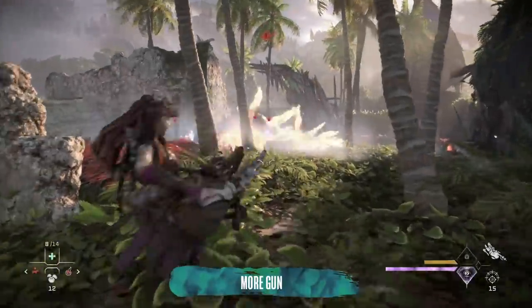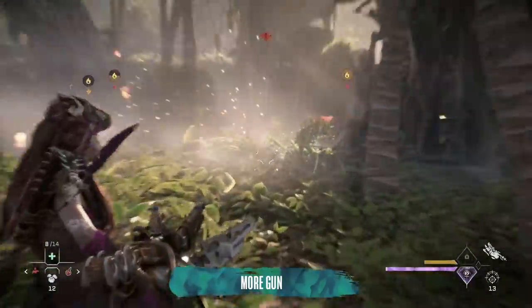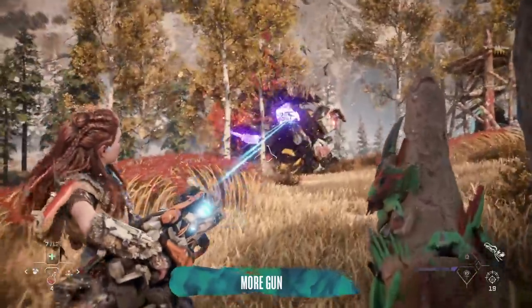Scout rebel camps before alerting them to your presence, as there's often a gun somewhere near the leader's tent. You can use it for massive damage — and be warned, the rebels will pick it up if you don't get to it first.